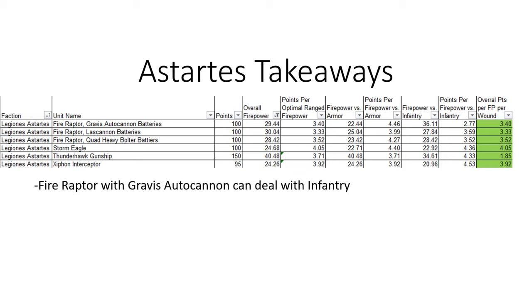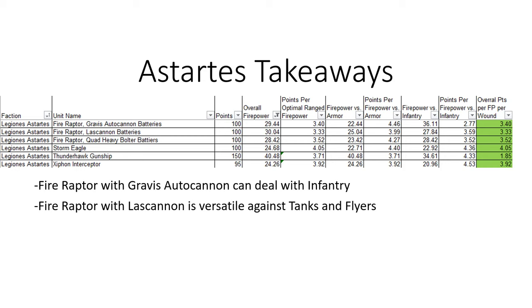The Fire Raptor with the Gravis Cannon actually has the best way to deal with infantry of anything on this list. So if you want that ability to fly across the battlefield and slaughter their infantry on a back objective, consider the Fire Raptor. The Fire Raptor with the Blast Cannon is actually pretty versatile against both tanks and flyers; however, it does suffer from being a lot more expensive and fragile compared to its points. The Storm Eagle, unfortunately, has nothing about it that screams efficiency, but it's cool.